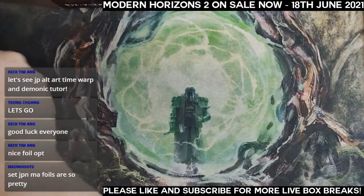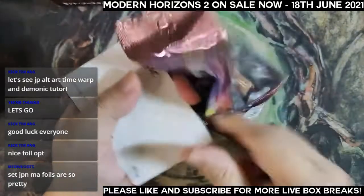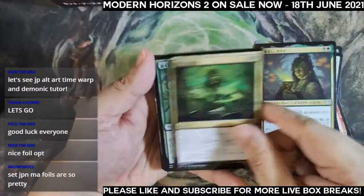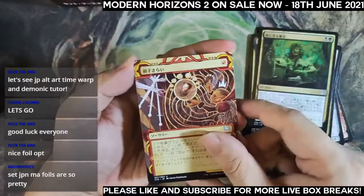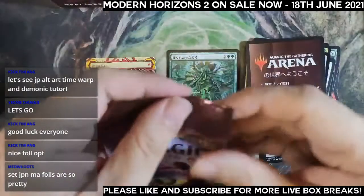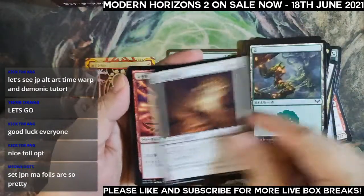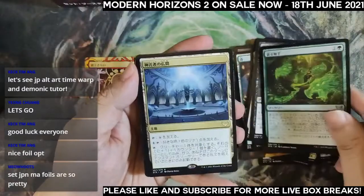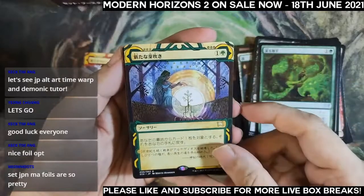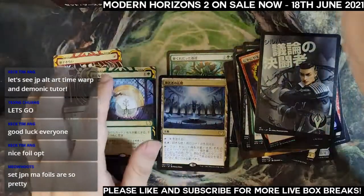Thank you very much for your patience — it is finally your turn and we will jump right in. Pack one for Bobby: one, two, three, four, five, six — English art Claim the Firstborn, a foil uncommon lesson, no list. Next pack: one, two, three, four, five, six — global art archive Regrowth, I believe this is Regrowth. Foil uncommon, no list, moving on.